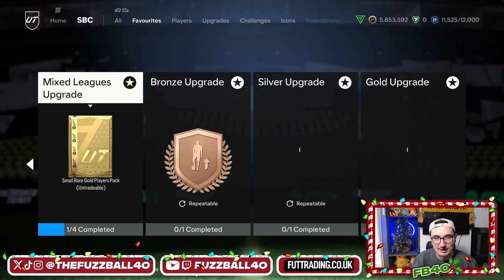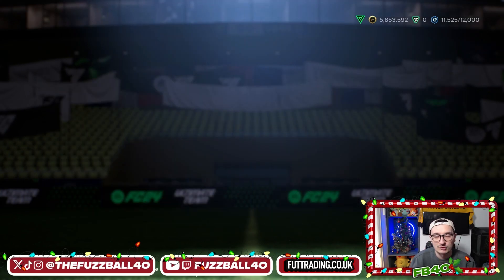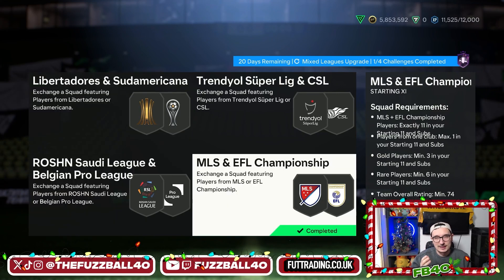The mixed league upgrade costs - if you're smart about the way you buy players - you can complete this for under 10k. If you're doing bids and stuff like that, under 10k for this whole SBC, it's so cheap to do. Even if you don't want to do that and you want to be lazy, you spend 12, 13, 14k - it's still better to do it this way. MLS and the EFL Championship - there are a few MLS players that are basically gold cards at discard price.